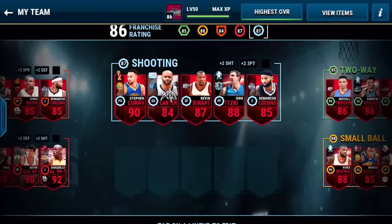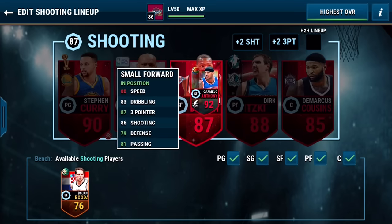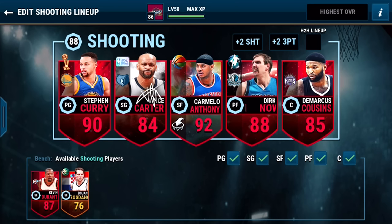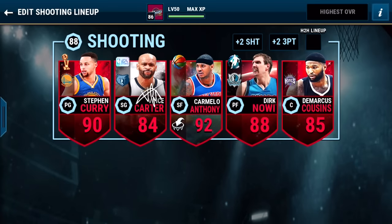We're going to go ahead and put him in my shooting lineup. The shooting lineup is now coming around — I can finally sell that Kevin Durant. And right there, Carmelo Anthony is going to take his position. I think that lineup is pretty nice; I just got to work on the center and my shooting guard. But right there are his stats and attributes — plus 2 to the 3-pointer, making that 89 three-pointer and 88 shooting. Definitely a really nice card to mess with.